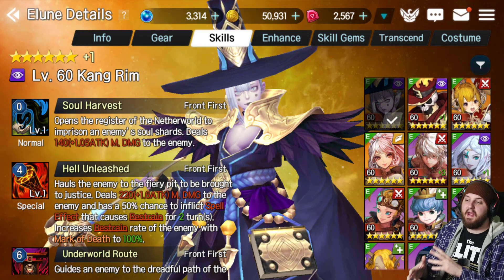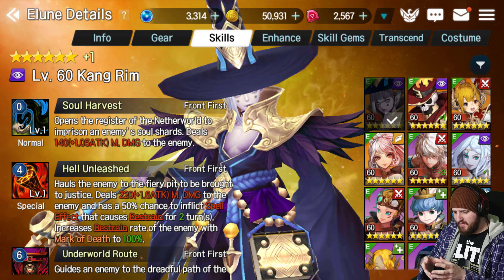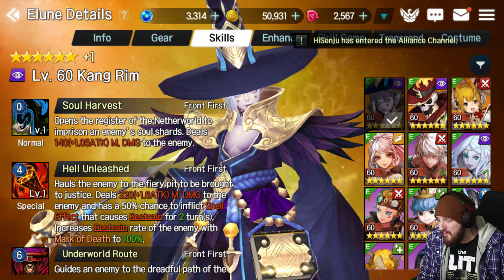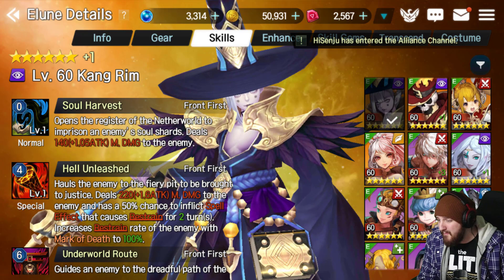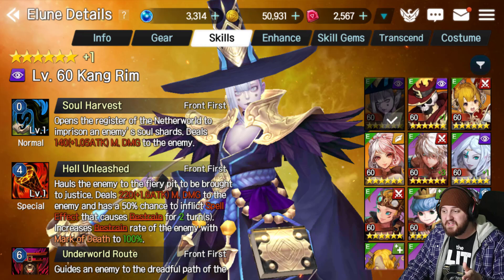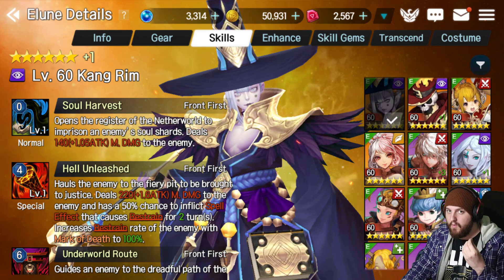Next, I recommend bringing a unit that can CC the enemy with a spell effect, not a physical effect. Units like Kang Rim or Reyna come to mind. I personally would prefer Reyna, but I have a six-star plus one Kang Rim so I'll use him regardless. Reyna is much more consistent because her stun doesn't deal damage to the boss, whereas Kang Rim's does — and I'll be using him on a target that reflects magic damage, so each time I use CC it deals reflected damage back to me. Bring a unit that can do magical damage and CC regular Emei.